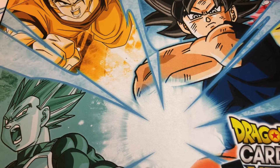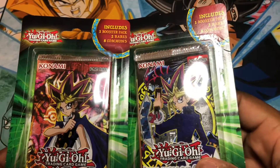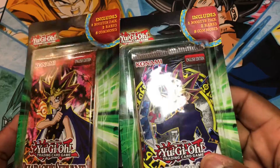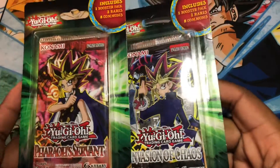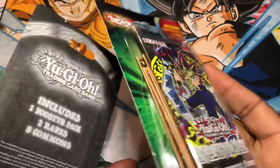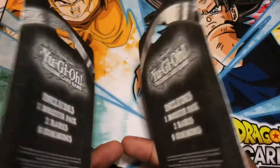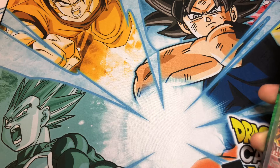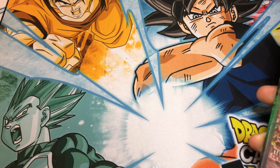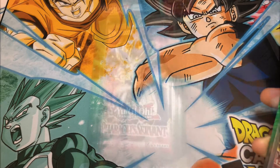What's up YouTube family, it's your boy Gorilla back at it again with another banger. We got a short video today, so I'm going to be opening these blister packs. We got Invasion of Chaos and Pharaoh's Servant. We're still doing the giveaway at 100 subs — going to give away a couple of my ultra rare and secret rare cards, got some Pokemon cards in there too. Subscribe, like, comment, and hit that notification bell. Let's get into it.